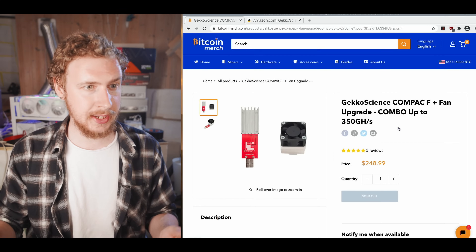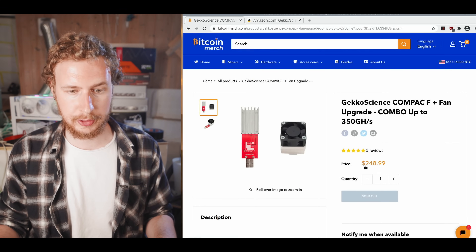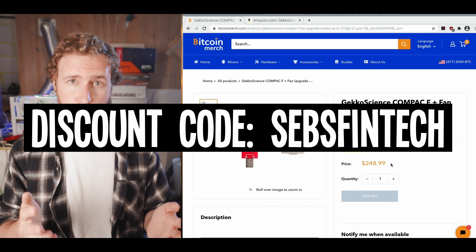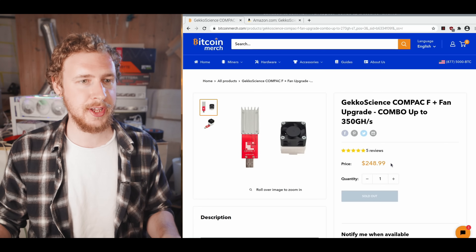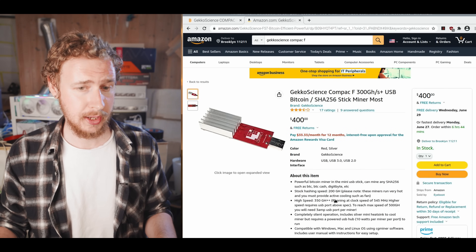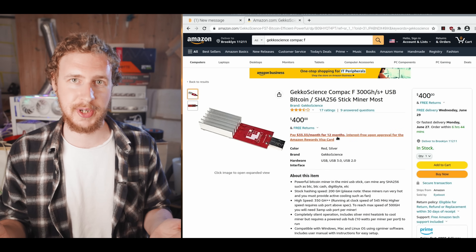Let's have a look at how to set up these little USB miners for solo mining, but first where you can get them. BitcoinMerch.com has them in stock from time to time for $250 or less — you can use the code SEBSFINTECH to get 4% off. They're also available on Amazon, though more expensive there; I'll be leaving affiliate links in the description.